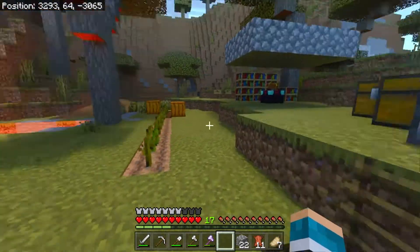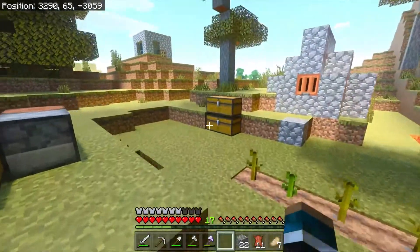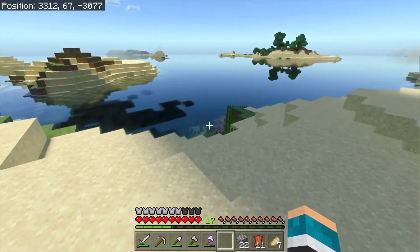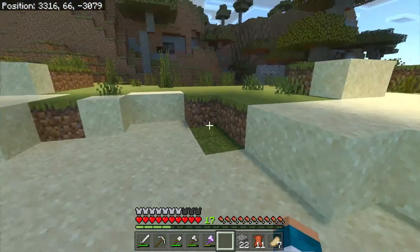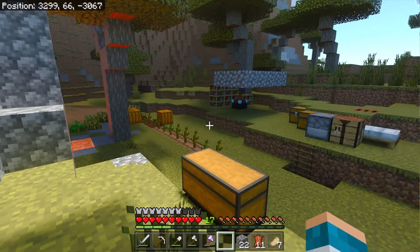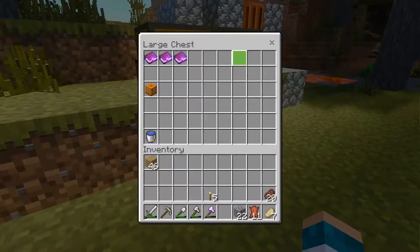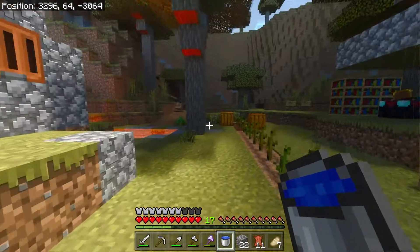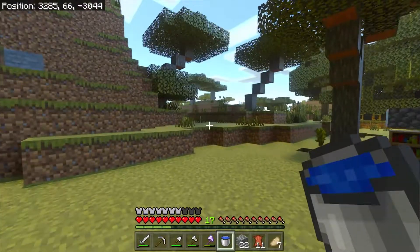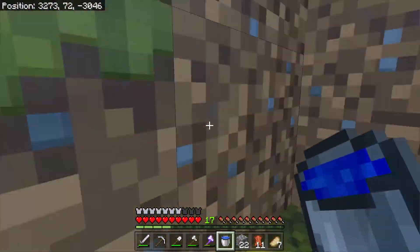Today I think we're going to be building a villager breeder. We're going to try to get some more paper and stuff. I do have the sugarcane farm over here still running. I need to continue to keep growing them and let them build up before I harvest them, just so we can get more at the same time. We're going to do a fully automatic one where we don't have to do anything.